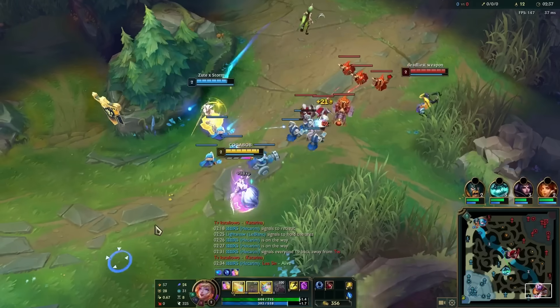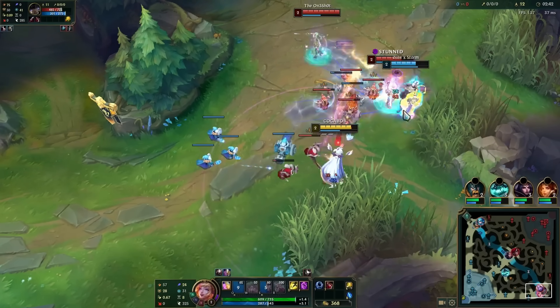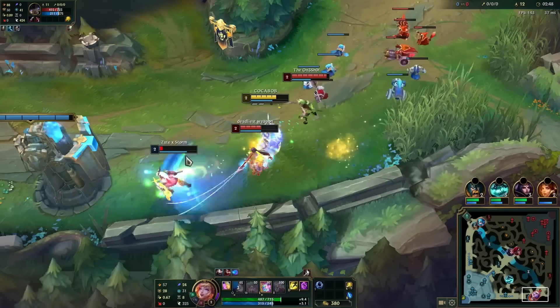When I get to lane I poke Nylah with E but my Leona took that literally and was like, bitch let's fight Nylah Soraka at level 2, and of course we got whipped but at least Pimp Nylah got slapped by twink.